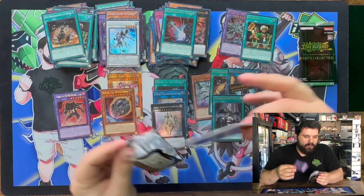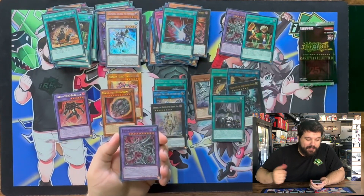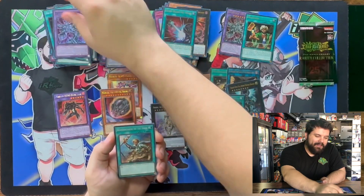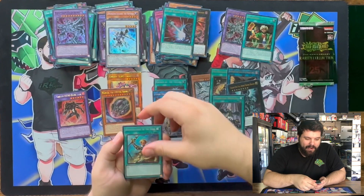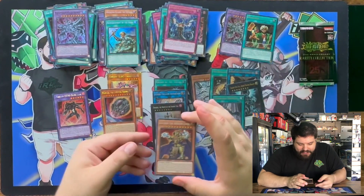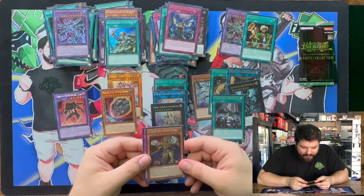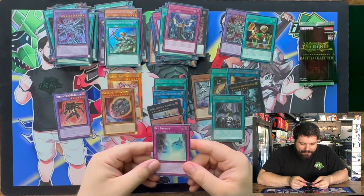Do we have one more QCR in us? We got a Super Egyptian God Slime — two Egyptian God Slimes in the same box. This card was so expensive, I'm so happy it got a reprint. We got Secret Rare Rhoda. Ultra Rare Imperm. We got the Eldritch in Collector's Rare. This is so cool. Ice Barrier in Super.